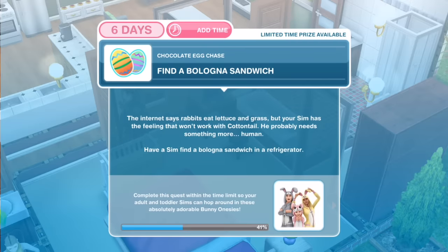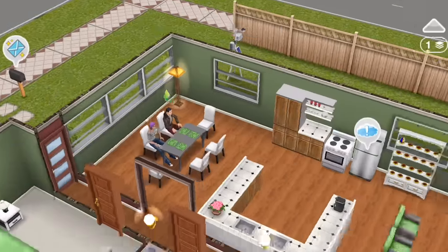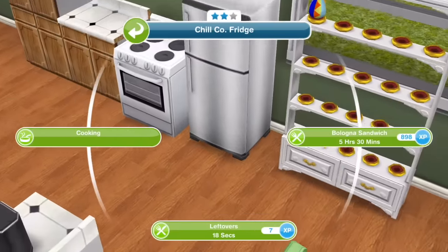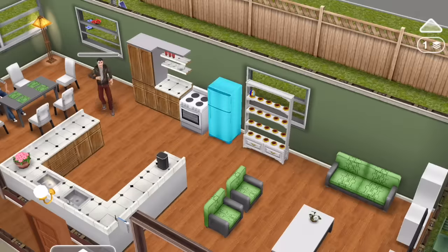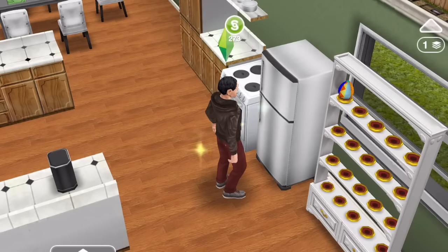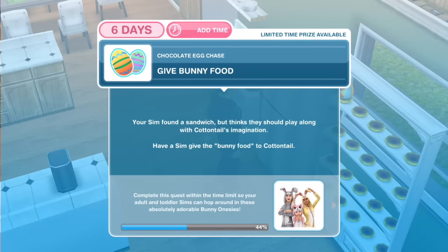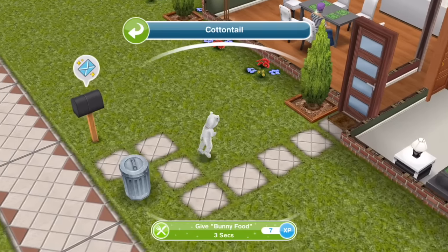Find a bologna sandwich. The internet says rabbits eat lettuce and grass, but your sim has the feeling that won't work with Cottontail — he probably needs something more human. Have a sim find a bologna sandwich in a refrigerator — looks like we need an adult for that. Bologna sandwich for 5 hours and 30 minutes. Then: Give bunny food. Your sim found a sandwich but thinks they should play along with Cottontail's imagination. Have a sim give the bunny food to Cottontail — just 3 seconds!